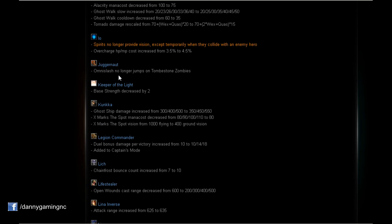Juggernaut: Omnislash no longer jumps on Tombstone zombies — a very nice change. Keeper of the Light: Base strength decreased by 2. I don't understand this nerf because Keeper of the Light is already a really squishy support that was dying very fast, and now it'll die even faster.